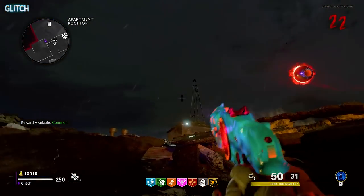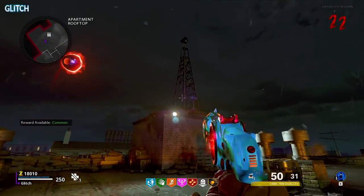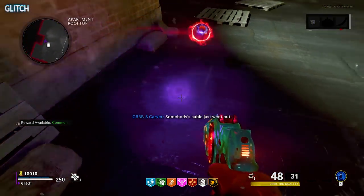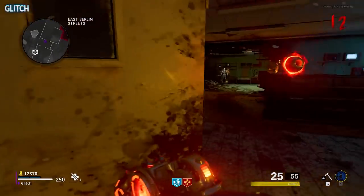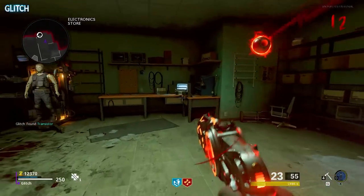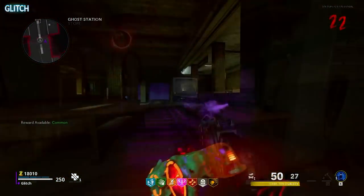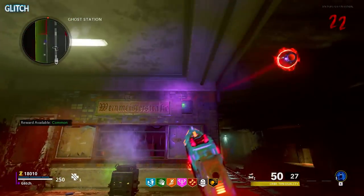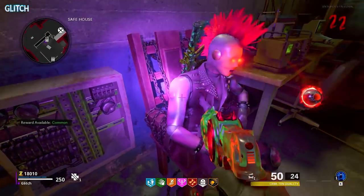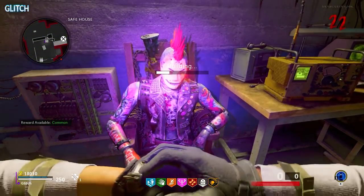Now we're going to collect three parts to build Klaus's headgear for later on. The first part can be found on the roof of spawn. With the Cerberus, all you have to do is shoot this radio tower and it'll drop down for you to collect. Next, from that same building, rappel down to the electronics store area and shoot these three radios — the part will randomly spawn in one of them. And finally, head down to the Ghost Station area across from Mule Kick and shoot this metal box. Once you've collected all three parts, you can craft the headgear onto Klaus in the safe house.